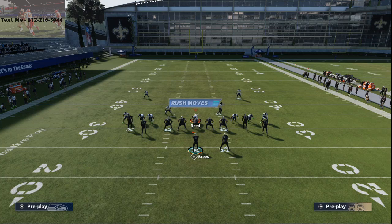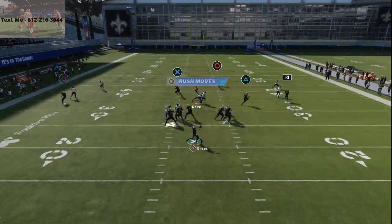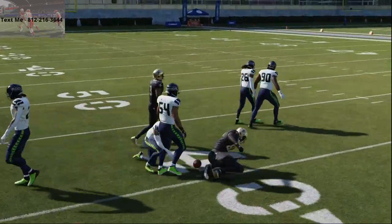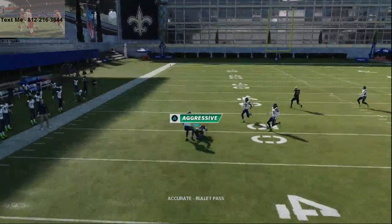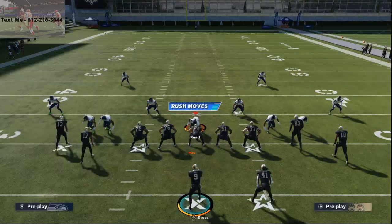Both crossing routes beat man-to-man and create a nice little underneath mesh. You also have a route to Jared Cook to the right and one to the left. If they're running standard cover two, you can inside pass-lead that to Michael Thomas and swerve him to the inside — he'll click on and make a play.